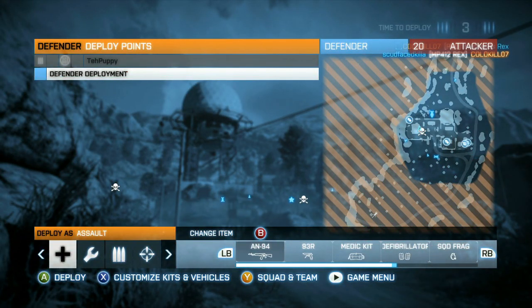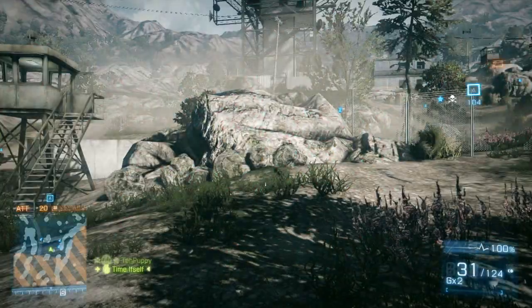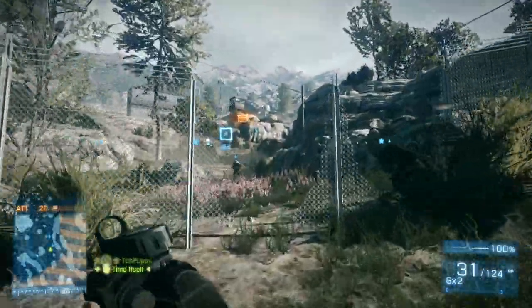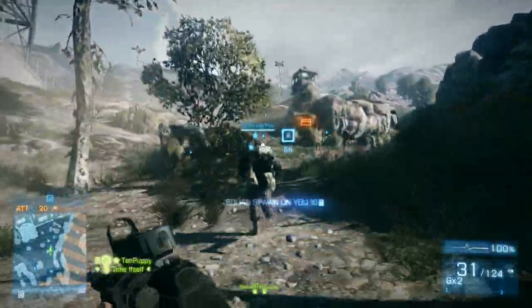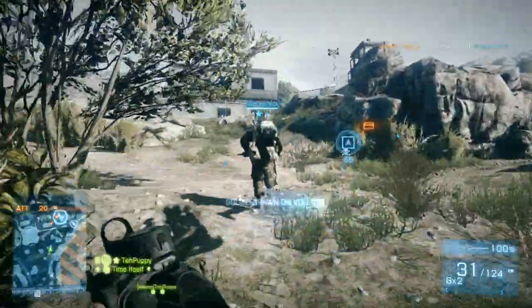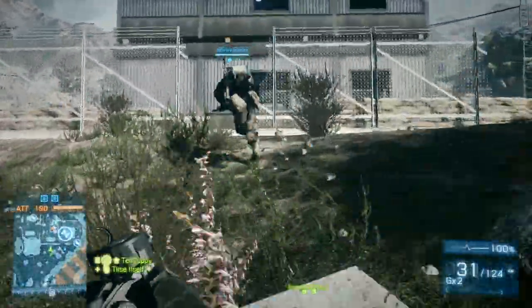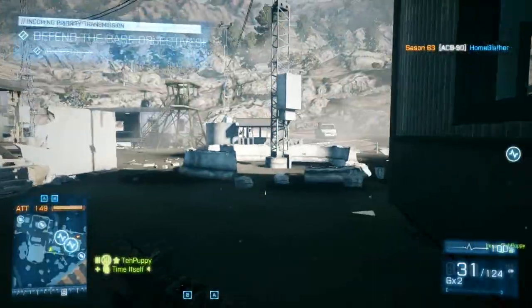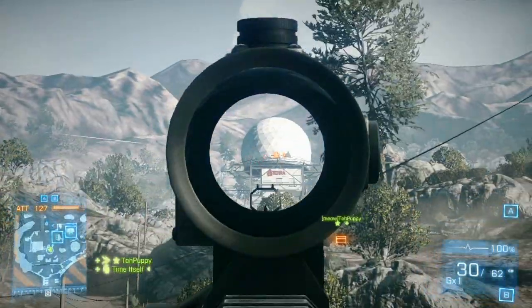If you wanted attackers and defenders to win 50-50 in the end, each base — let's say you had four — the attackers would have to win something like 85% of the time on each base, because they have to successfully win four times and the defense only has to win once. So giving the attackers more tickets does tip things in their favor.